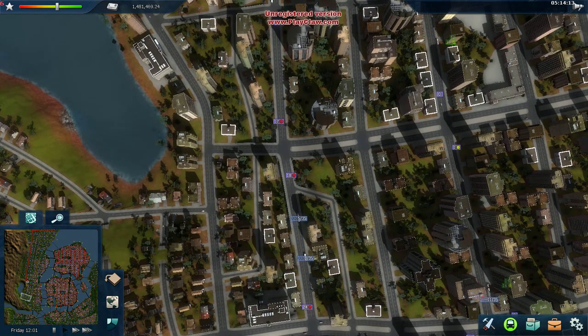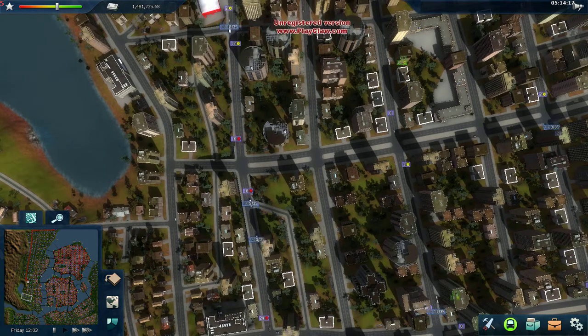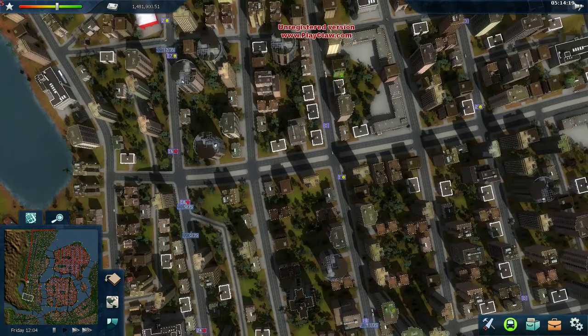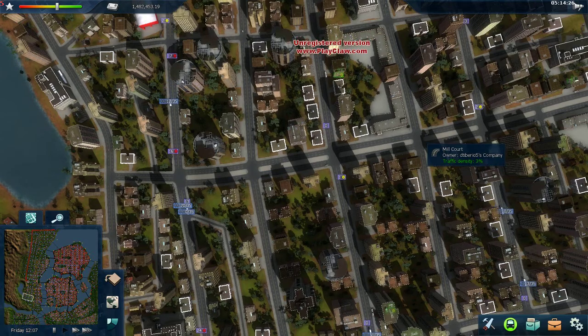This is Cities in Motion 2, and I'm going to show how to lay down a tram track on an existing road. The road in question is called Boulevard, and it's shown right now in the center of the screen going horizontal.